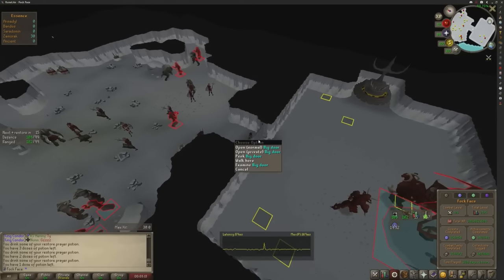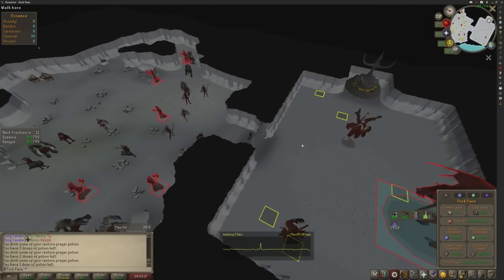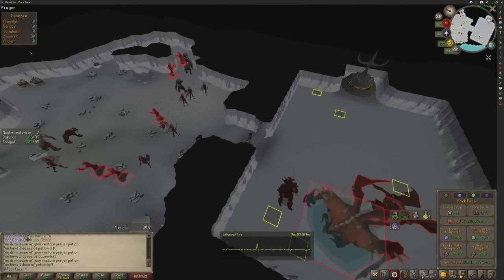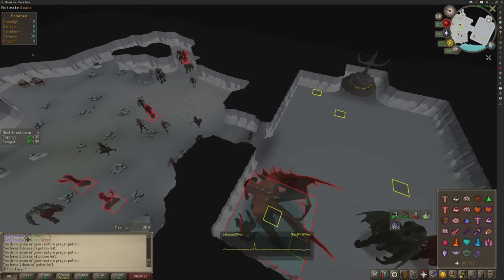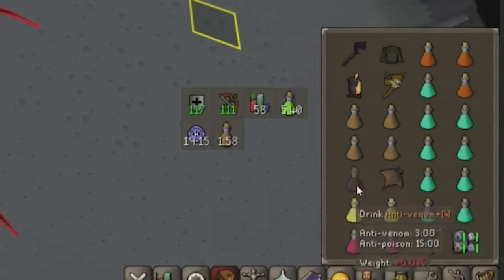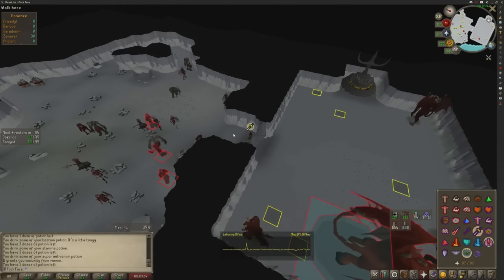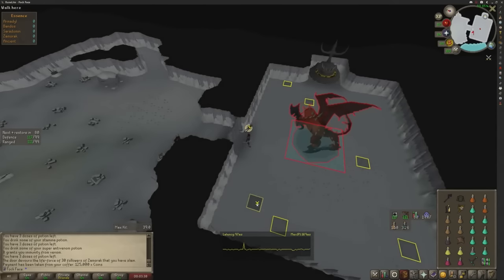What I personally do — my own method which I'm going to teach you guys — is to just get in there. You're going to take a few hits on the first kill, but once you get it done you're sweet. We're going to have a sip of our potions, pray melee and rigor with preserve, and pay to enter the instance.